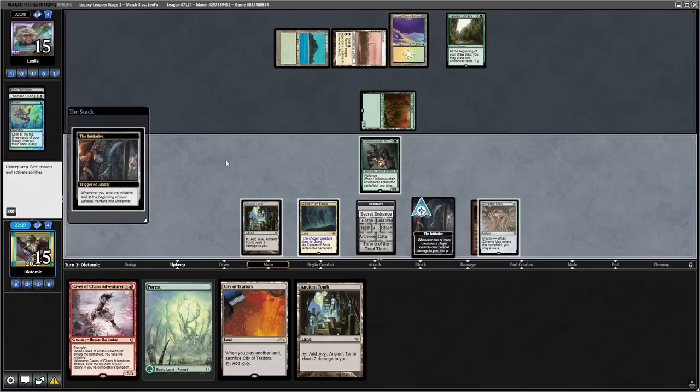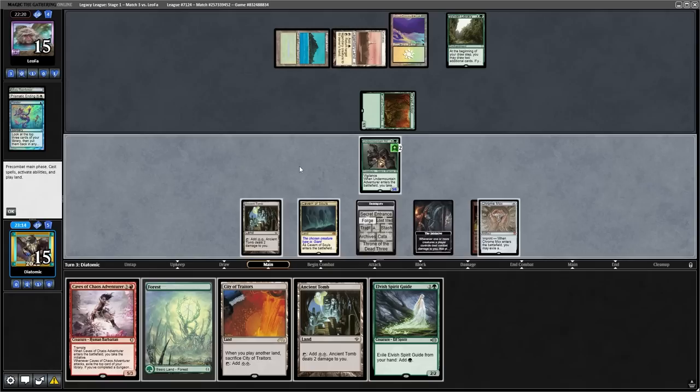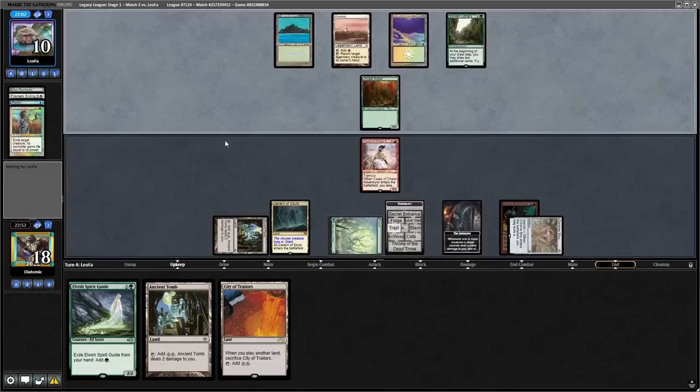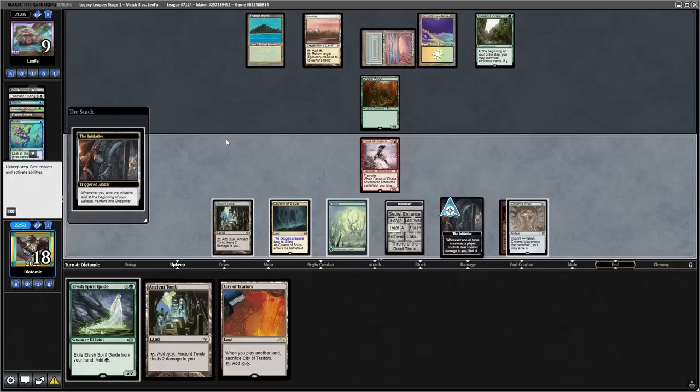From here they can cast one mana spells, so they Ponder, and then play a basic Plains and pass back. I decide to attack with my Undermountain Adventurer, which I actually think might be a mistake. My logic was if they have Swords to Plowshares, I will still want to Trap them to deal them five damage. Now that we draw an Elvish Spirit Guide, my logic was I'm going to attack with my Undermountain Adventurer and then cast my two creatures in hand, but the obvious Plow they have blows me out from this strategy, so I'm just going to have to cast my Caves and hope that it gets there. It does — I now trap the opponent, making them lose five life, and hoping they can't deal with this creature so they can't take back the initiative. I think it would have been much better last turn to not attack with my five power creature, and just play the Elvish Spirit Guide and the Caves of Chaos Adventurer before combat, so then I would have two blockers.